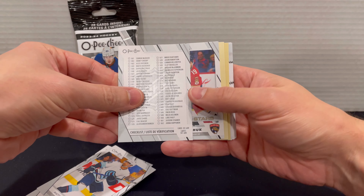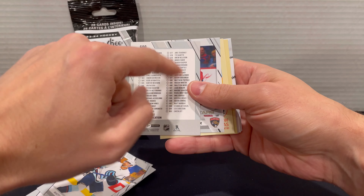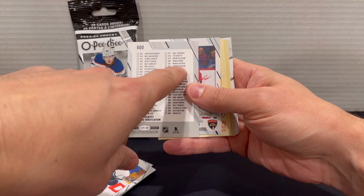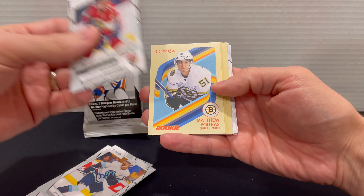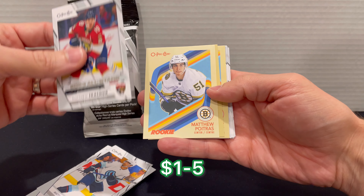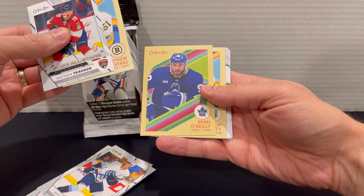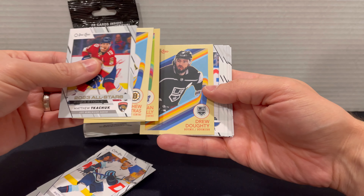This one I believe is the one that has Bedard on it. Let's see — I was wrong, one off. So Connor Bedard, number 582. Not too bad, at least we pulled that. A Matthew Poitras rookie card on the retro — not bad. Brian O'Reilly, and then last but not least, Drew Doughty.